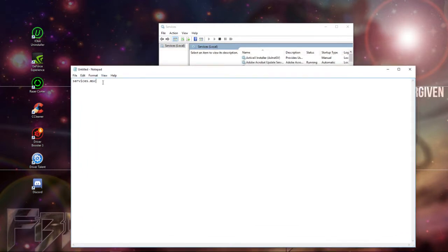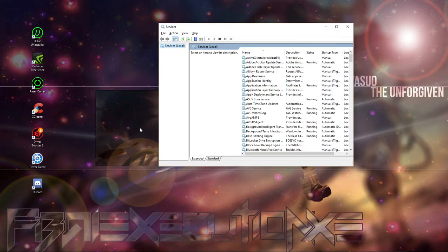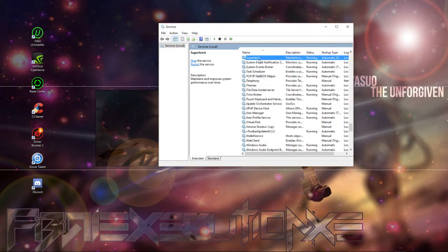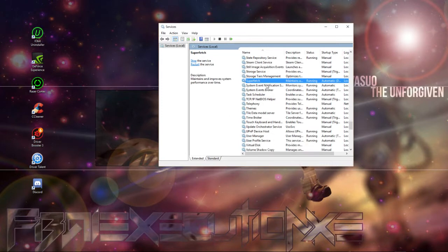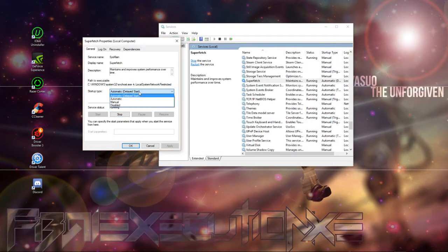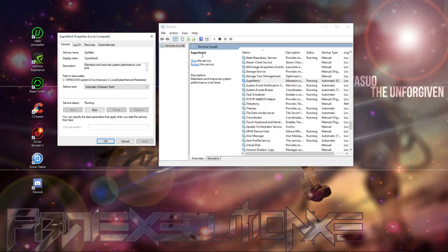Go all the way down to Superfetch, which actually appears near the top when you scroll. Right-click it, go to Properties, and stop it. Set it to Disabled or Manual — you can choose. This basically helps RuneScape because Superfetch doesn't take up CPU anymore. It checks over things more than once. People tell me it works, and I've tried it — it helps a little bit.